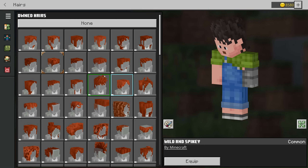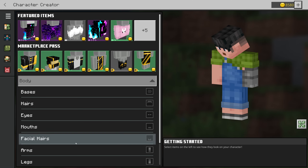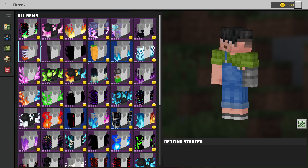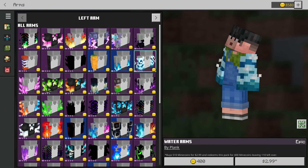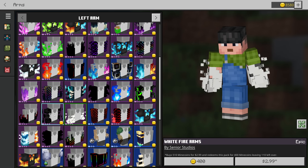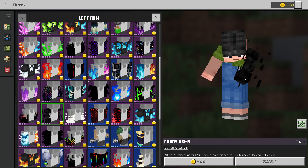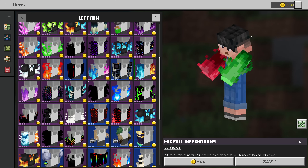The character creator items are found in the character creation screen. You can go through and select lots of different things — things from hairstyles to features of the skin: eyes, mouth, hair, arms, legs, all sorts of different things. Some of them are actually really cool. Keep in mind that you get some of these each month with the Realms Plus subscription, and you get to keep them even if you end up canceling. So that's a cool little additional perk.